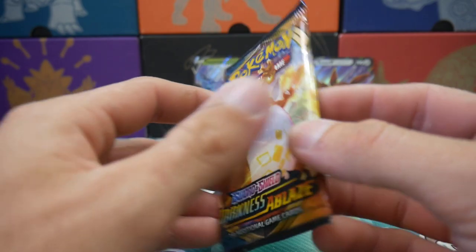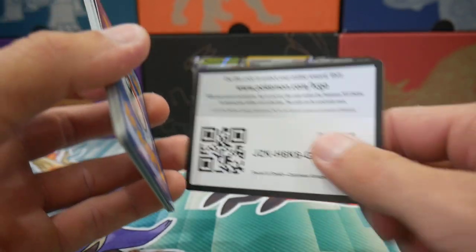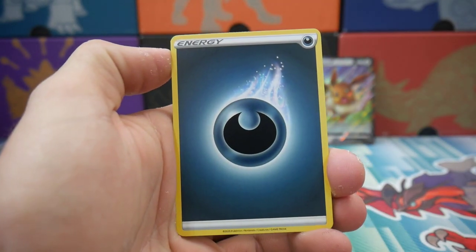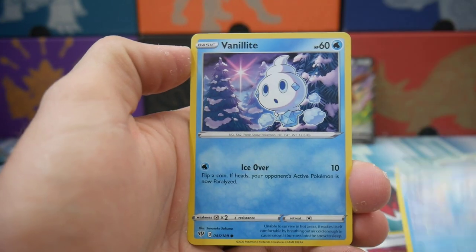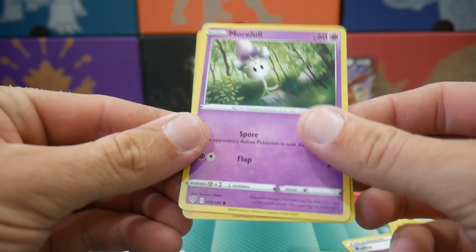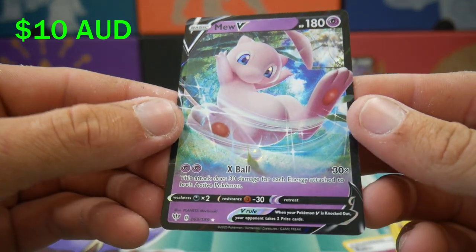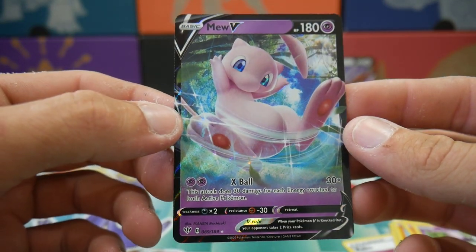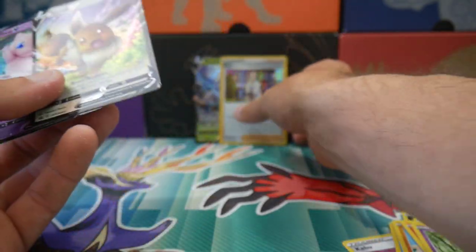Let's go with Darkness Ablaze — the last pack of today's video. If you guys have enjoyed today's video, we haven't gotten the most crazy pulls, but we are still opening Pokemon cards. I see a border right now — this is going to be a good ending. We have a Kabu, a Simisage, a Comfey, and a Mew V! Very very nice — check that one out. A Mew V — this is one of the V cards you actually want to pull.